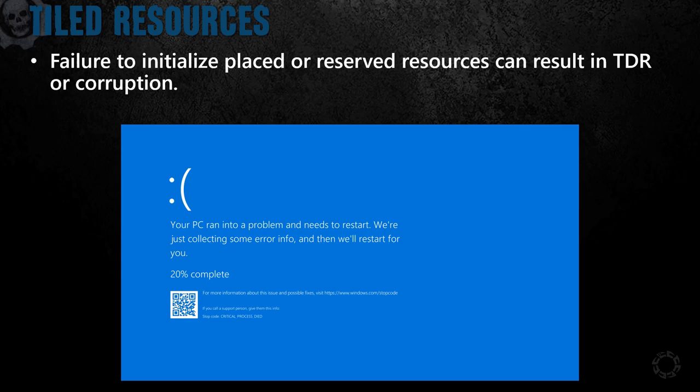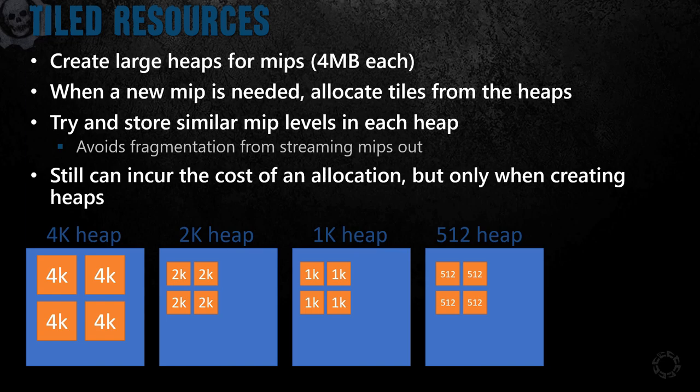Now let's get into how Gears used tiled resources to reduce the number of spikes. First, Gears would allocate a reserved resource for every texture they knew would be used in the game — this removes the overhead of calling CreateReservedResource during gameplay. Then Gears would use four-megabyte heaps for textures to stream into and out of, and each mip would be placed into a different heap with similar-size textures to help avoid fragmenting the heaps. Gears would start with a base set of required heaps based on streaming heuristics and would expand the number of heaps at runtime, which meant Gears could still hit a hitch if a heap ends up being allocated at runtime. For render targets and textures, we used placed resources to allow for aliasing and reducing the memory overhead.